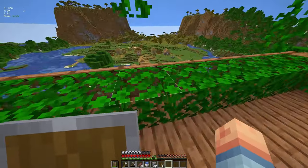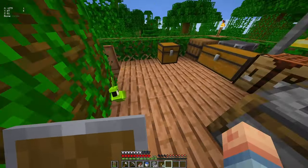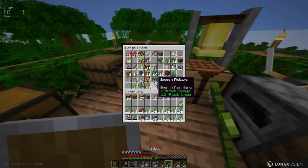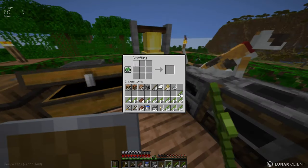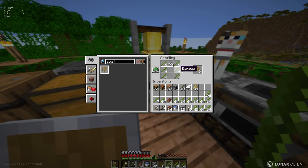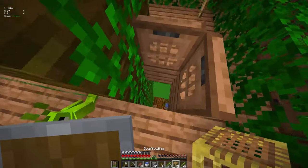This is my chest of bamboo that I've been collecting from this area. It does take a lot of bamboo to turn into blocks. I have a few string, so let's go ahead and make some scaffolding. I can make 24 scaffolding - I don't think that's enough, let's find out. Let's go below.